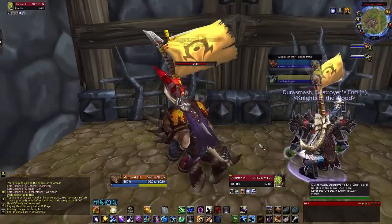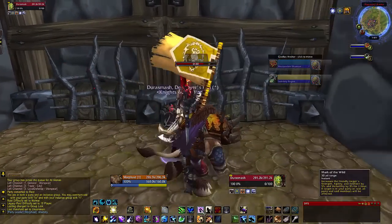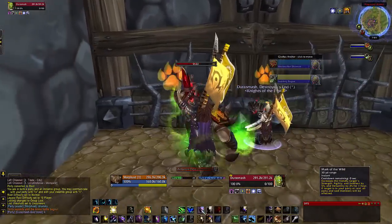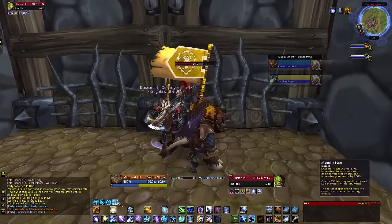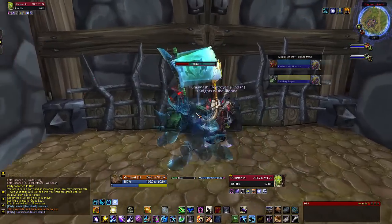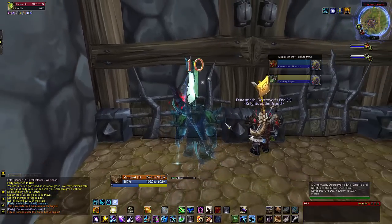For our last matchup — since the last one was quite long, rather than four short ones I think three mediocre matches is right — we've got a Shaman-Rogue combo. Obviously it's a Restoration Shaman, so usually we just rush the Shaman. But you could actually do a whole CC application on the Shaman and burst down the Rogue.